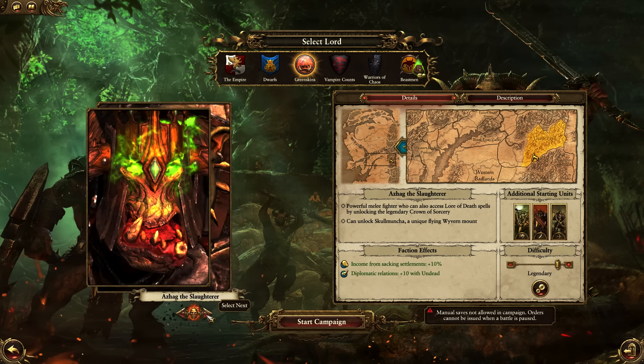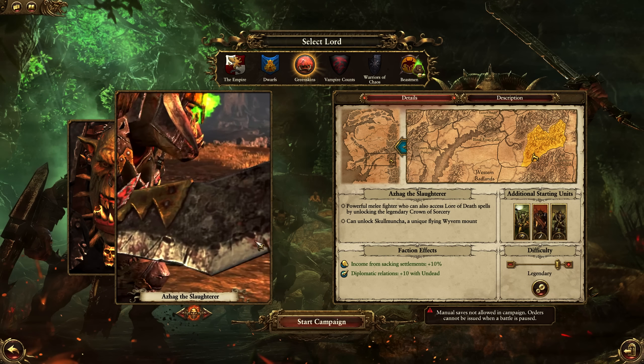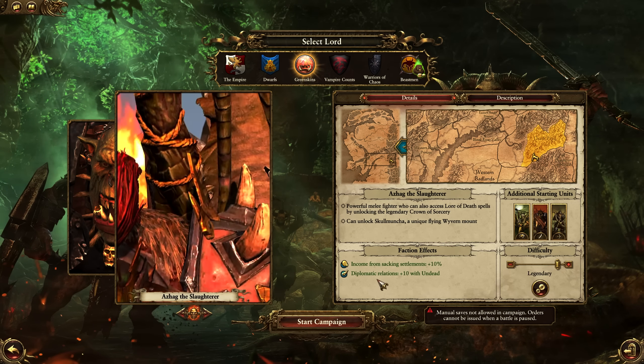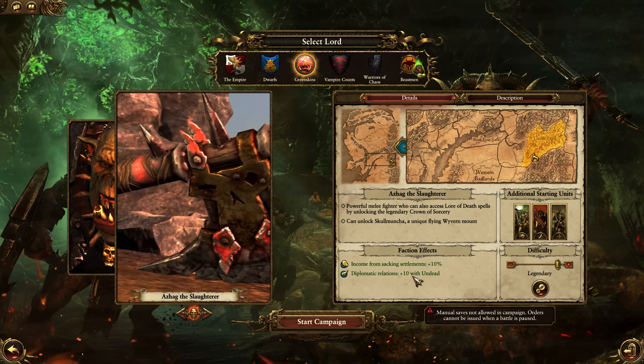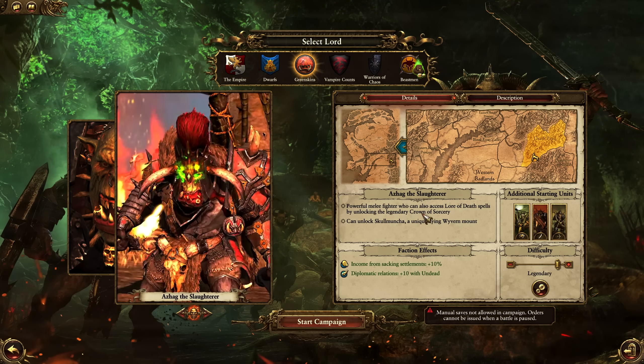Out of all the factions, the Greenskins have a very unique starting position because you can't exactly just turtle up, armor up, and get ready to build up your economy and force. Instead, you have to be extremely aggressive with your diplomacy and battles, and every battle is extremely critical. Having done about 15 campaigns, this is essentially what I've got for you guys.